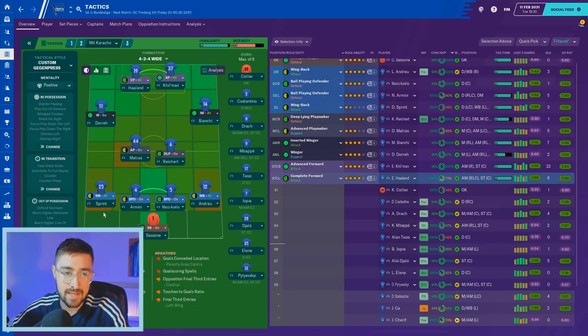Advanced playmaker and deep-lying playmaker in midfield — the same two roles we had in Das Register's midfield three. Then an inverted winger in Bianchi and an out-and-out winger in Doré on the other side — sometimes inverted, doesn't really bother me. With wing-backs getting forward on either side, if we have inverted wingers it creates a nice dynamic: them coming inside and the wing-backs overlapping. Two strikers: a complete forward and an advanced forward — they complement each other nicely. Haaland and Killman up front together.